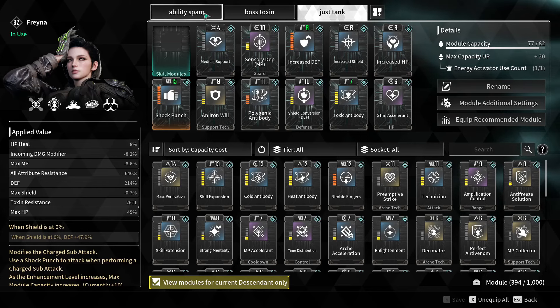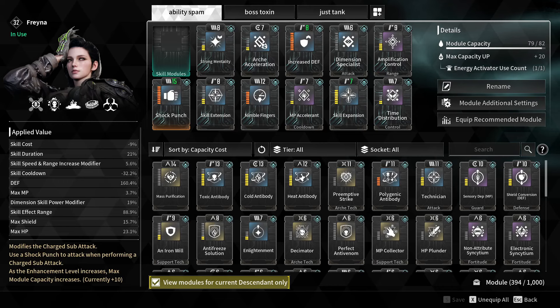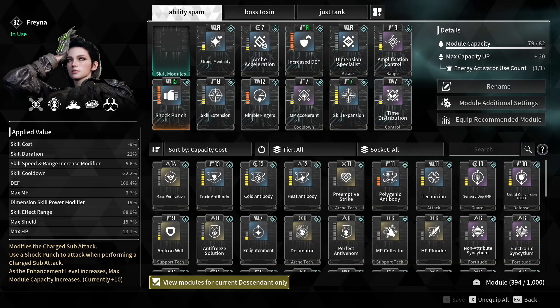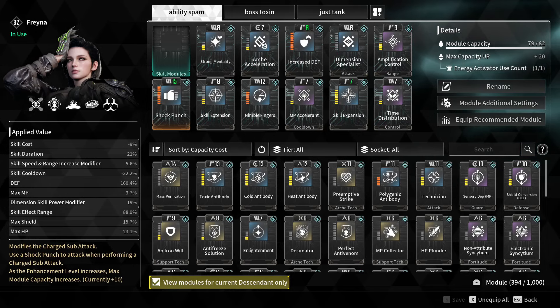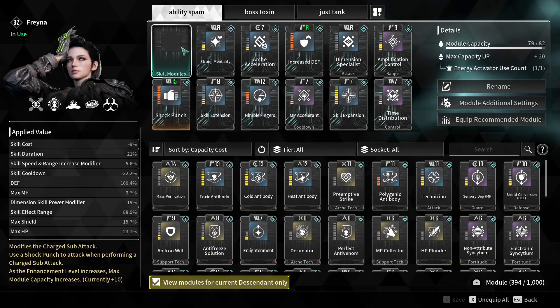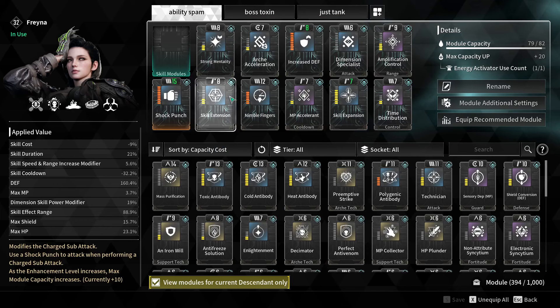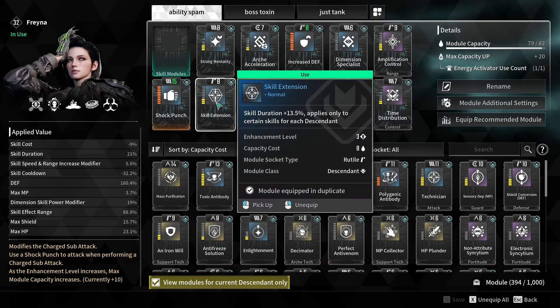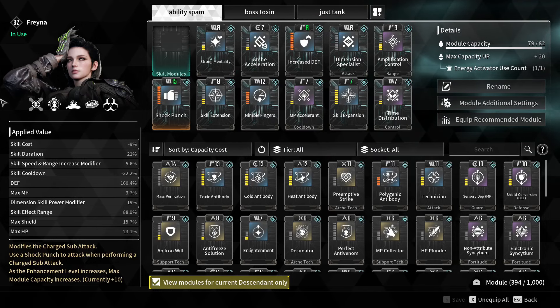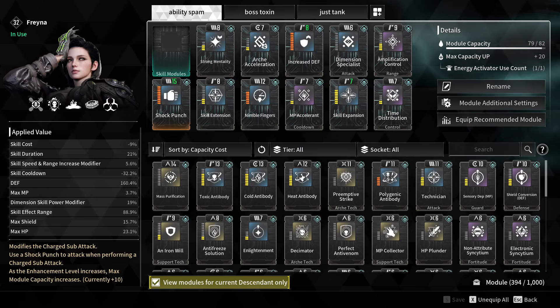With the ability spam build, we ideally wanted to go for range, which is why I maxed those mods out first. Then I maxed defenses because they generally help the most with bosses. Even though this isn't boss-specific, with this build I can cover two sections of the room, keep it constantly burning, and get a ton of kills.